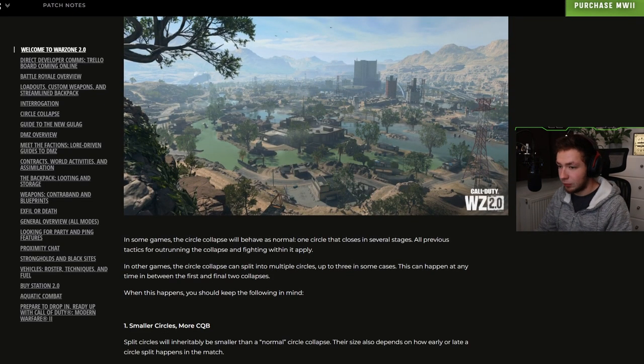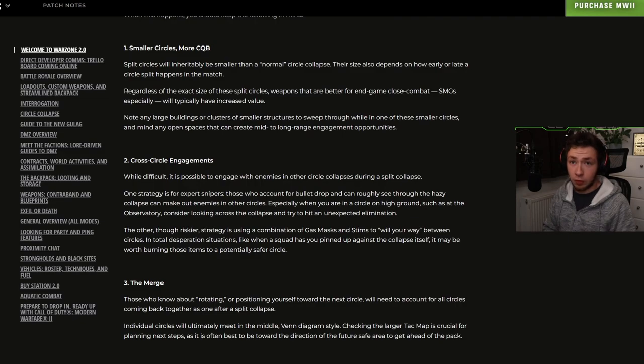Now we're getting into circle collapse. In some games, the circle collapse will behave as normal — one circle that closes in several stages. In other games, the circle collapse can be split into multiple circles, up to three in some cases, and this can happen at any time between the first and final two collapses. Split circles will inherently be smaller, meaning more CQB. Weapons better for end-game close combat, SMGs especially, will typically have increased value. Note any large buildings or clusters of small structures to sweep through while in one of these smaller circles.